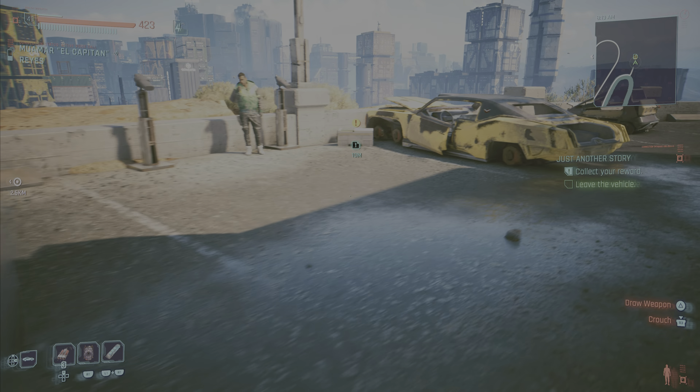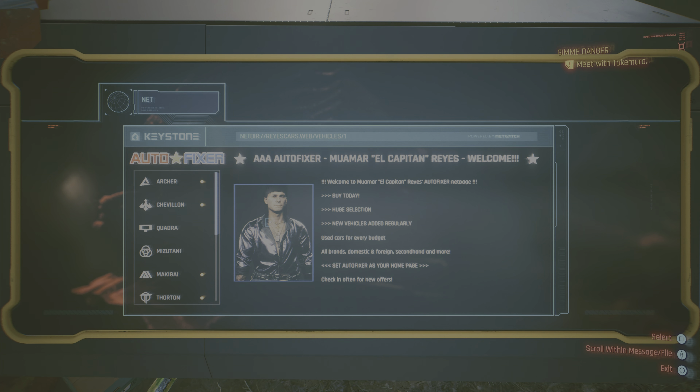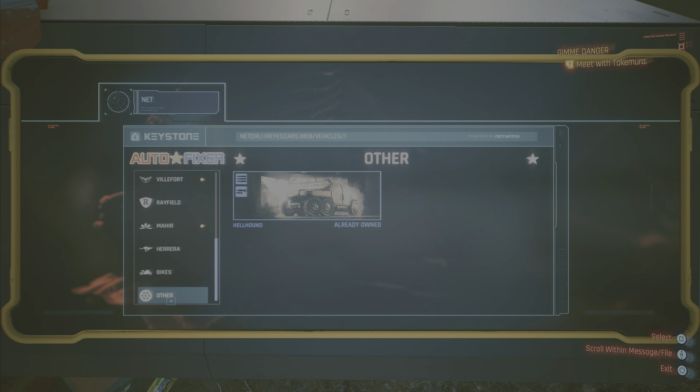I skipped the road because it was just driving — here you have the rewards for these missions, and the rewards are cool. Now to show you a bit of the environments in Night City in the city center with one of the best cars in the game. You can see that everything looks much better with the 2.0 update and the Phantom Liberty add-on.